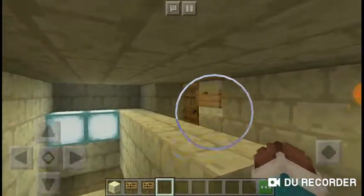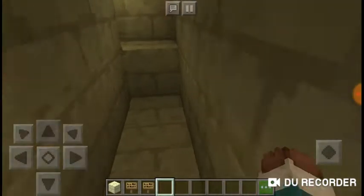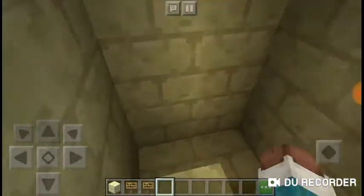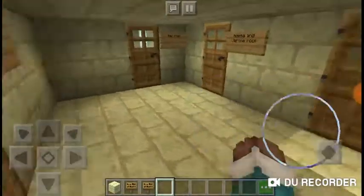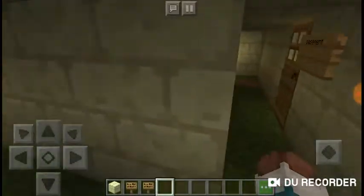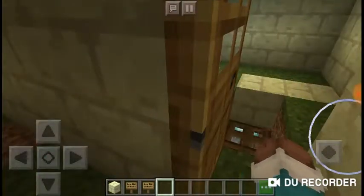I know you guys keep wondering what that thing over there is — I was ignoring it for a reason. So all our bedrooms are on the third floor, and now we go on to the attic, which is the fourth and last floor. I've been in the attic before but it just has boxes so I was like, what's the point of adding them — the attic is pretty much empty.